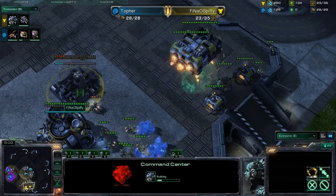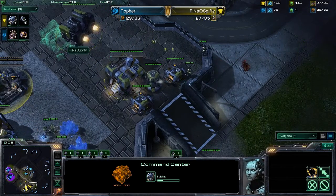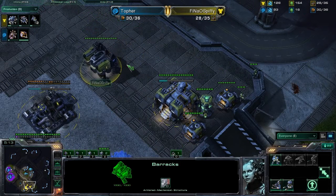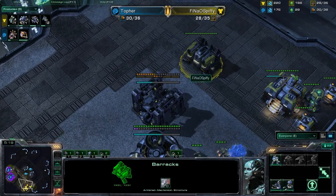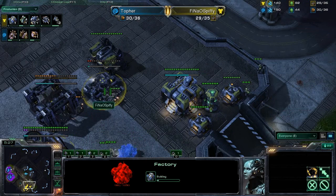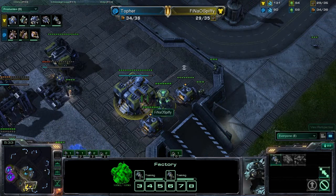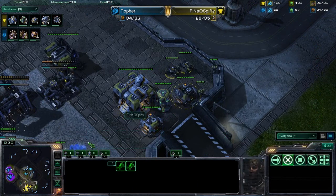Notice that Spiffy is going to go ahead and expand behind his Hellion play — nice deal there, good fast timing on that Command Center. Let's see if he's going to grab a Tech Lab. He is grabbing his second Gas, so it's a good possibility we're going to see a Tech Lab out of him fairly soon. And look at this — a second Factory on the way. Spiffy is going to be committing to mech play. Here comes your first couple of Hellions out on the field.